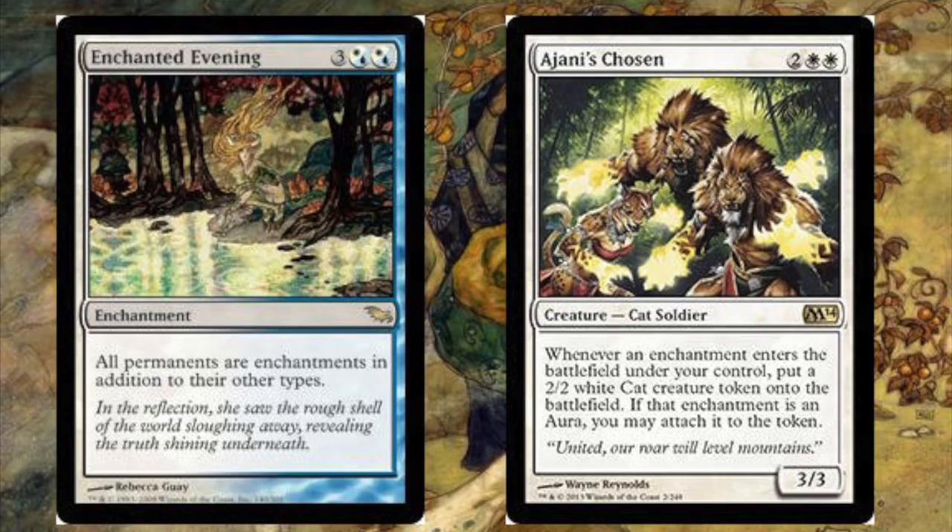So what happens is you can play Ajani's Chosen on turn four — maybe earlier with mana acceleration — then you play Enchanted Evening. You get a 2/2 enchantment cat token, which triggers Ajani's Chosen to make another 2/2 enchantment cat token, and this continues infinitely. Unless someone breaks the loop by removing either of these two cards, the game just kind of ends in a draw.